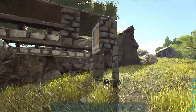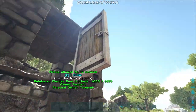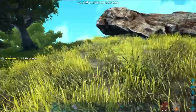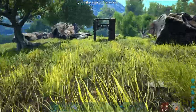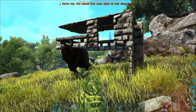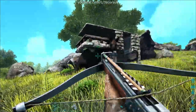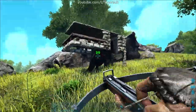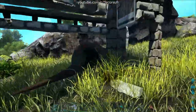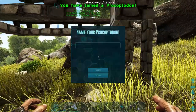This trap works by using the collision box of the door to shut the Procoptodon inside. If you think you'll need more time to shut the door, place a large bear trap at the far end of the trap. Eat the rare flower and pull the Procoptodon into the trap, then circle back around and shut the door. Whichever method you use, pelt the Procoptodon with Trank ammo until it's unconscious, then put your food of choice and narcotics in its inventory and maintain its torpor so it doesn't wake up until it's tamed.